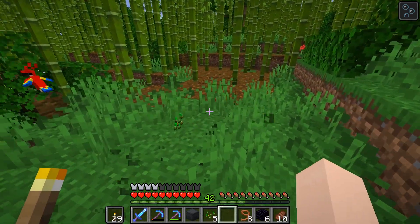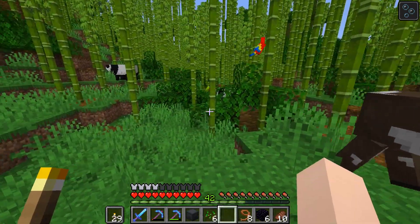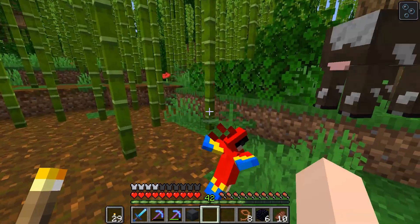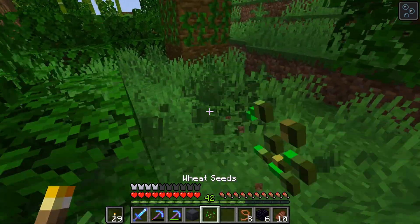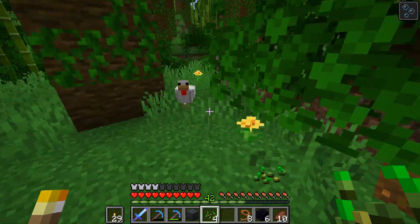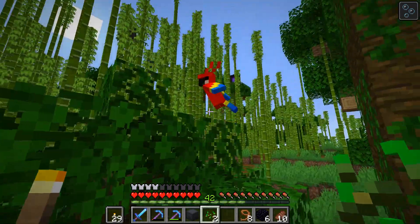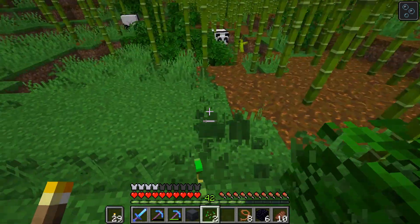Oh my gosh guys, the jungle is amazing! What's that over there — another panda? Oh my gosh, I want to get these parrots! There's a beautiful red bird and a beautiful green bird. Let's go ahead and give you seeds. Take my love, little one. Love me. He did not love me. I need more seeds — I should have brought seeds with me. I totally forgot that we can get parrots in the jungle. That parrot is kind of a jerk. Kind of a jerk parrot. I like it.